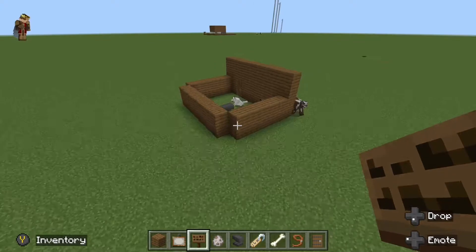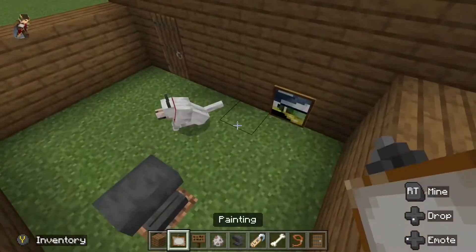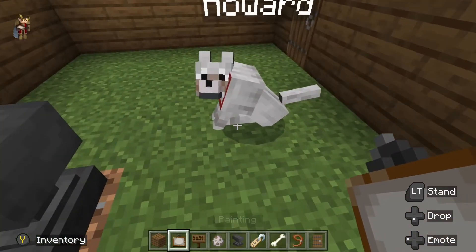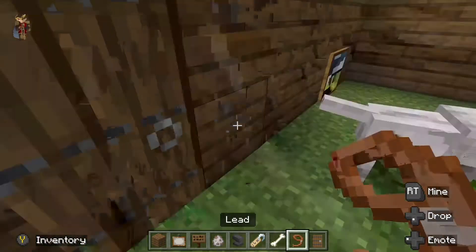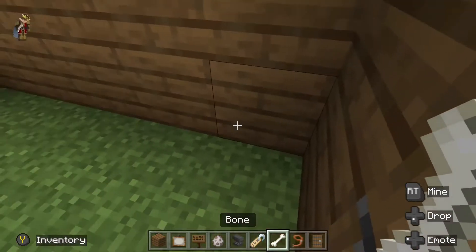Okay, so let's pretend this was my house. Here's my dog. Of course I named him Howard, because, like, why not? Okay, then we take him right here and go outside.